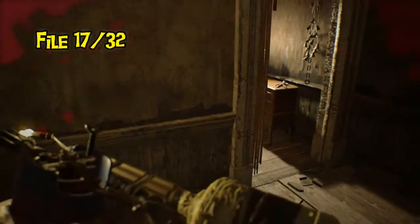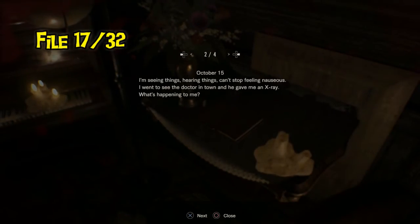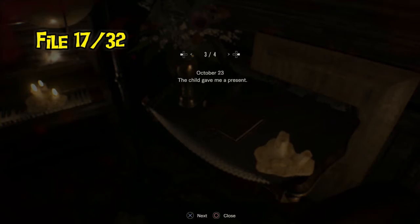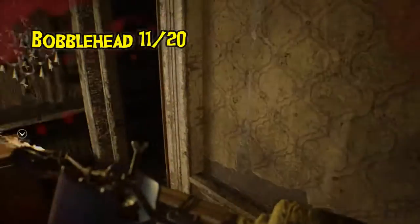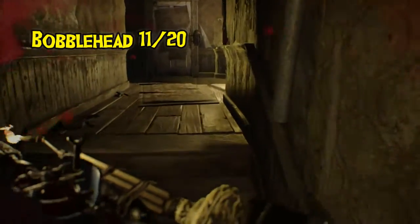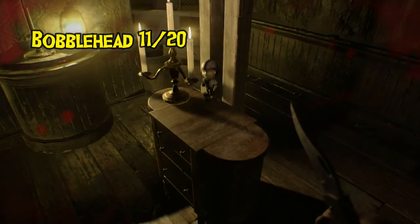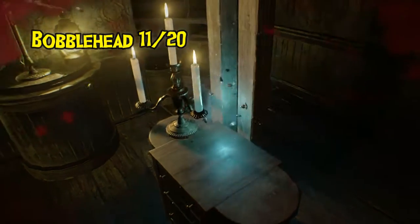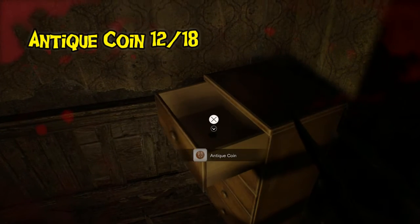Back in this area we have another file, another bobblehead, and an antique coin around the corner where you'll eventually have to fight Marguerite to get the lantern. That takes you into what I consider the creepiest part of the game — Evelyn's part of the house. The coin is over in the drawer.